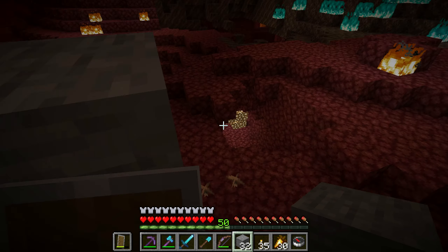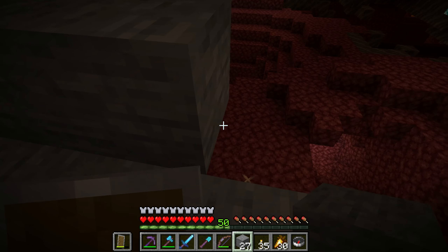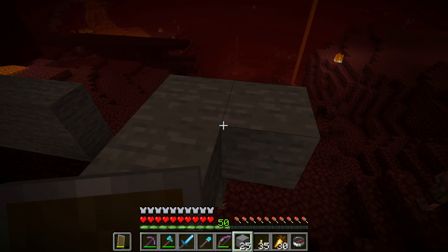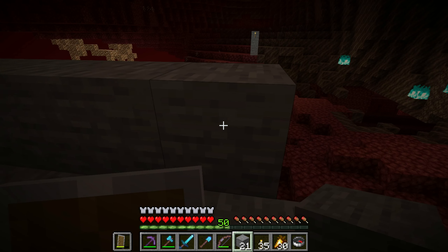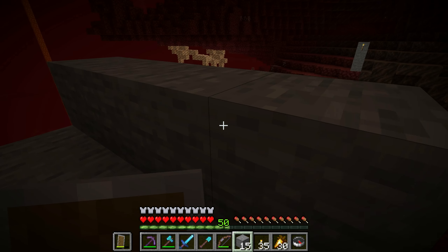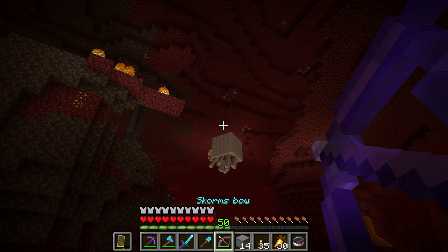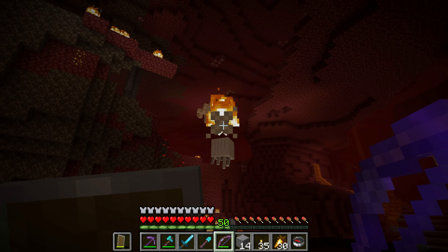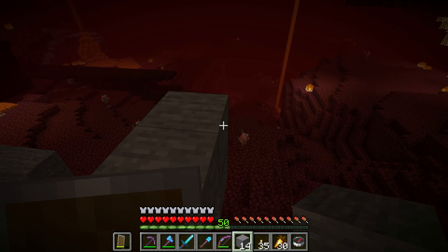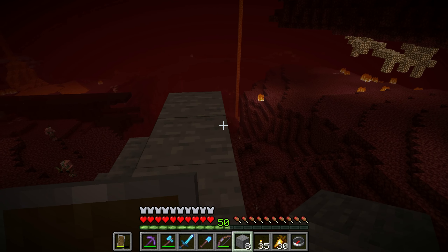I'm building up a staircase towards the soul sand biome. We've found a basalt delta biome — there's a huge one slightly below the soul sand biome that peaks up into it. I just killed a ghast, but the number of ghasts in here is going to be a problem. I don't really want to spend all the time building up roofs, so it's going to be pretty much a death run with our frogs once we get them on this path.